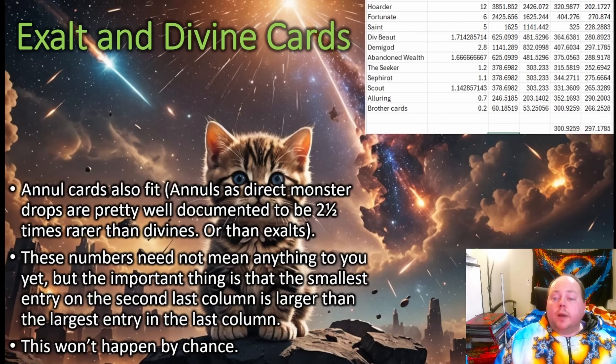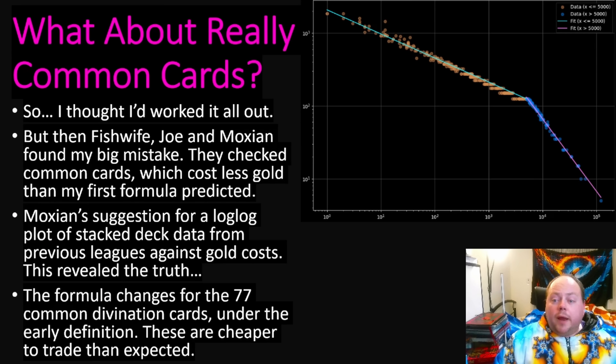I also tested Orbs of Annulment, which are 2.5 times rarer than Exalted and Divine Orbs — the Demigod's Wager and Seeker divination cards also fit perfectly. I thought I'd cracked it and even recorded a first draft of this video. However, when I started talking to Nerdy Joe, Poor Fish Wife, and Moxian, they realised I hadn't checked any common cards at all. Everything seemed right for uncommon and rare cards, but when you looked at common cards, the line was no longer a fit — there was a clear formula break. It was Moxian's suggestion to do a log-log chart that found us the exact formula.